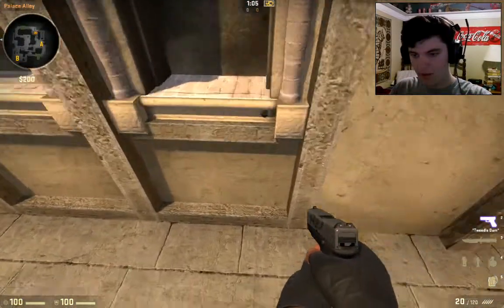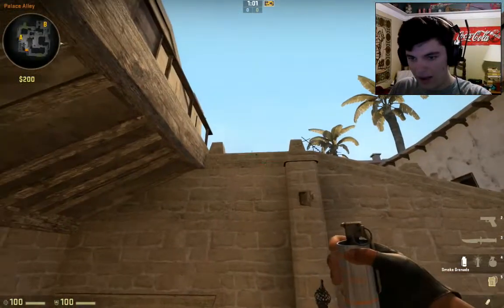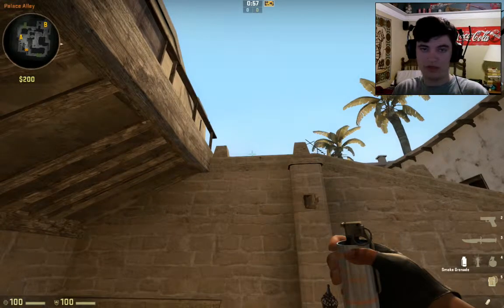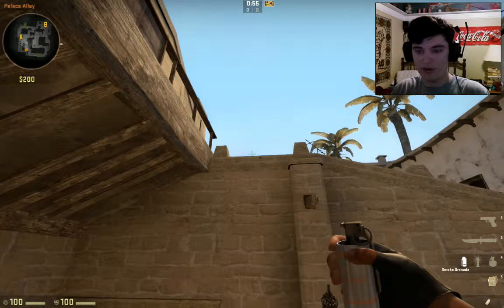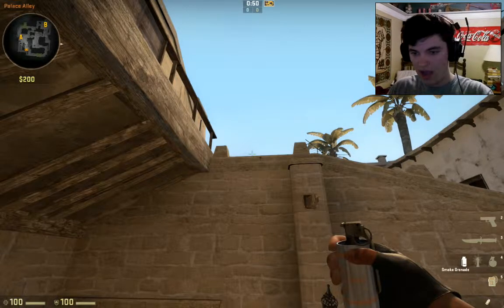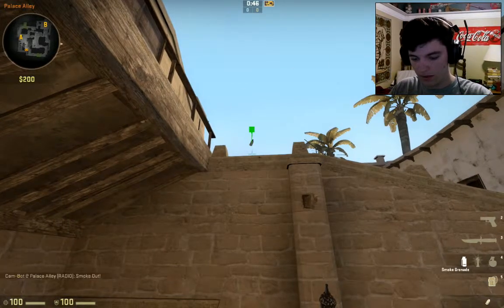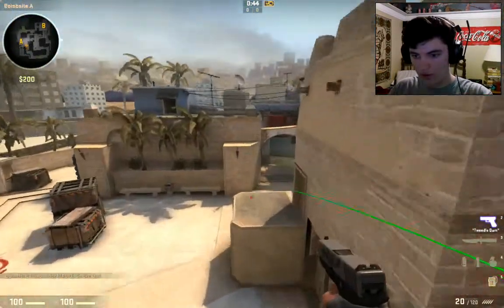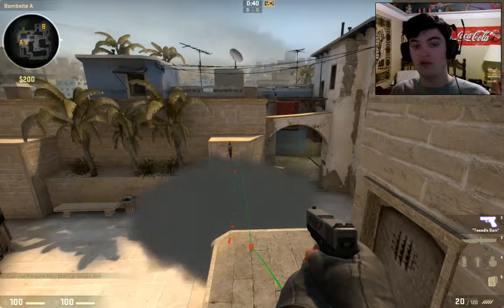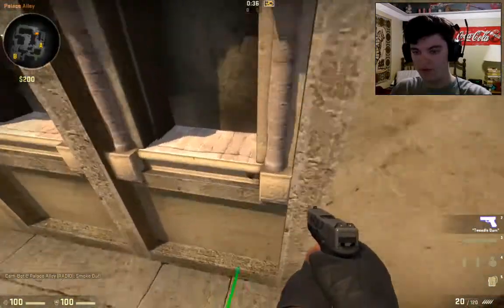I'm going to aim to the left of that dimple — roughly about a crosshair and a half. Now my crosshair is incredibly tiny compared to some people's, so it's really just something you have to get in the game and practice. Aim right above the wall to the left of that and throw. If you feel like you're a little off, it's always better to be farther left, and maybe a little high if you're off.